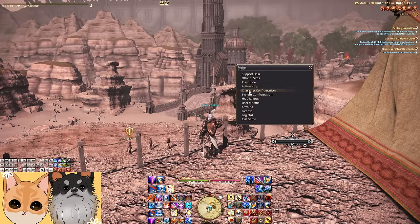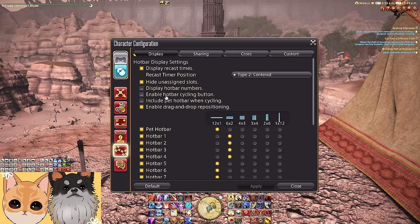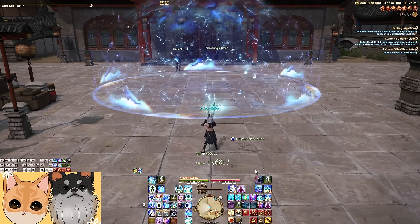For the sake of a clean aesthetic, I also disable hotbar numbers and the hotbar cycling button since I use all 10 anyway. Here's another tip for cooldowns: in a recent patch, Square added a centered option to recast timer positions, enlarging and centering the cooldown tracker. There is virtually no reason to not use this setting.